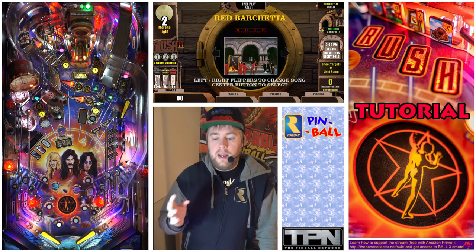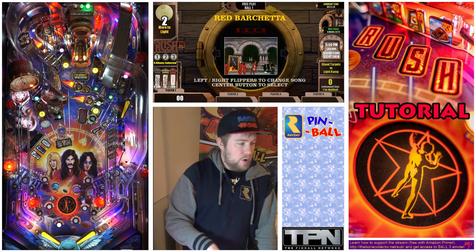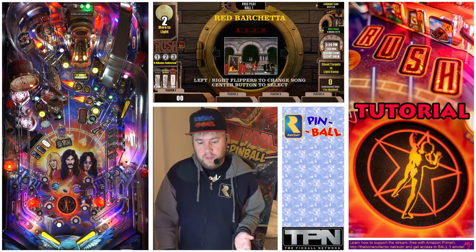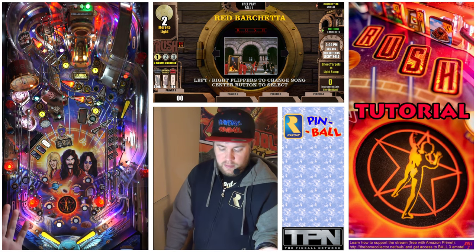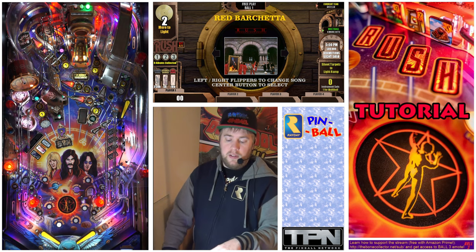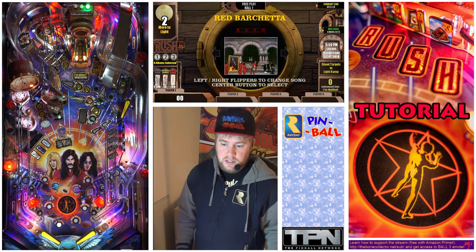If you get two records, it will light a planet mode. You can see all the little modes in the middle here. The one that it lights depends on which color you hit, so if you have two dark blue records, then Spear of the Radio would start. But let's not worry about that for now — just focus on hitting any two records.